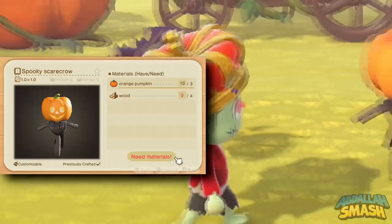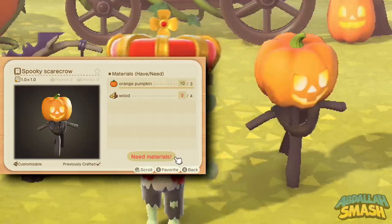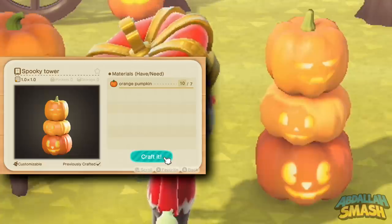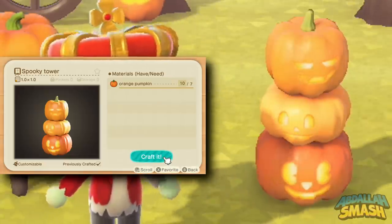Next up is the spooky scarecrow — as you can see it looks very menacing; watch out, he's going to scare you away from all the crops. After that is the spooky tower — it looks like there are three pumpkins stacked on there. We've seen it in the preview videos.